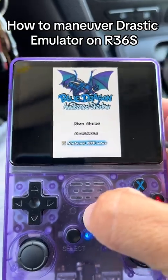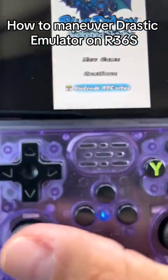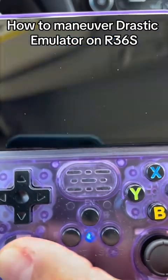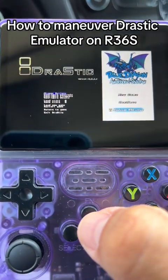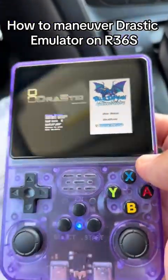The other thing I found out is that if you push on the left thumbstick, you get the Drastic menu. But look at how tiny it is — I cannot read that even if I try to zoom in.